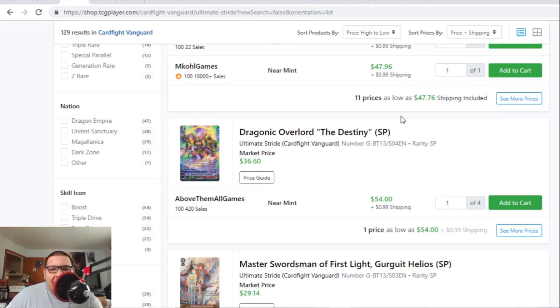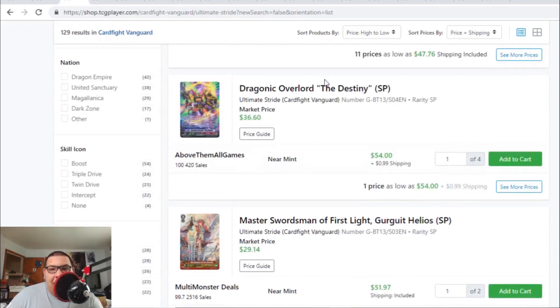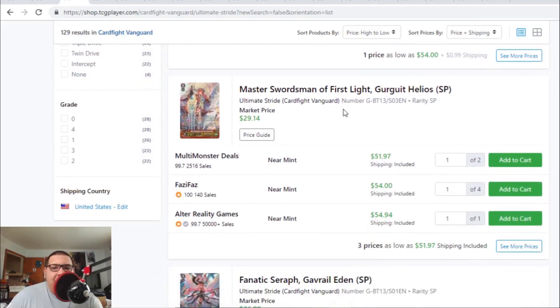Dragonic Overlord the Destiny — the SP version — there's only one listing left for $55. So Dragonic Overlord the Destiny SPs are being bought out. They're about to leave the market.